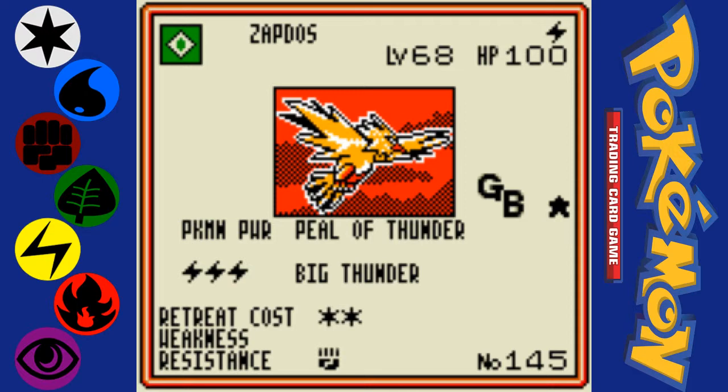If you were to have one of these Zapdos, and like two of them on your bench, then you're guaranteed that you're going to hit the opponent. And the possibility of hitting an opponent's bench Pokemon for 70 damage is actually pretty impressive.